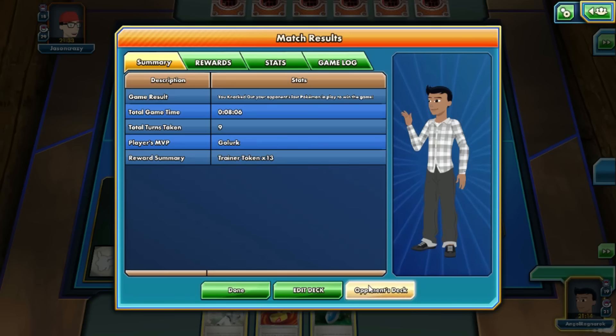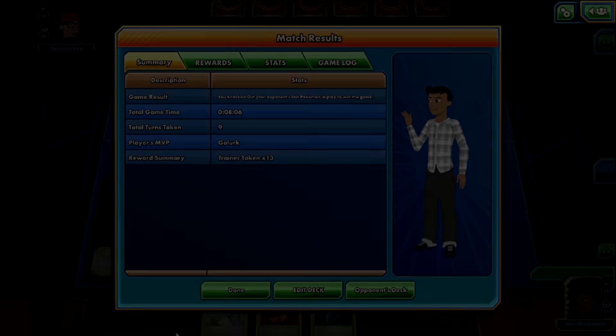Hope you guys enjoyed the battle. If you did, please like the video and comment below. I'll have other videos with the deck showing how the weakness thing works — one against a fire deck, one against another deck. Let's go Golurk! This is the first deck of the new Ancient Origins set. Alright, bye guys! Have a great day!